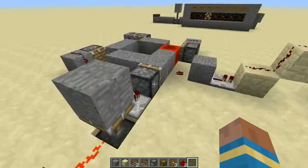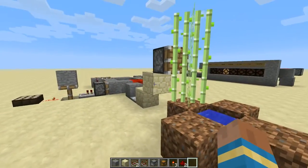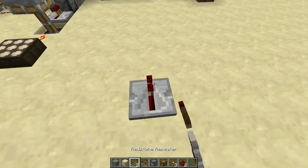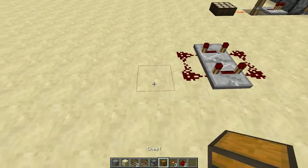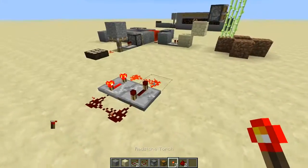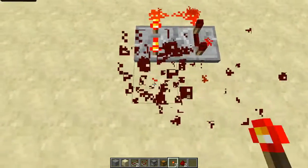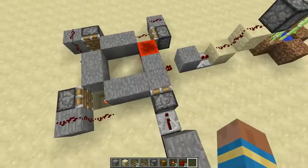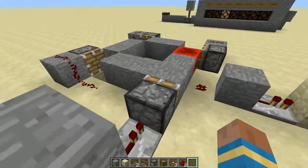This can be useful for things like automatic farm harvesting. Instead of using clocks like this — which of course would have to be longer — clocks like that can lag because of the constant updating, especially on slower computers and servers. But as you can see here, there's nothing moving, there's nothing updating. It's stationary.